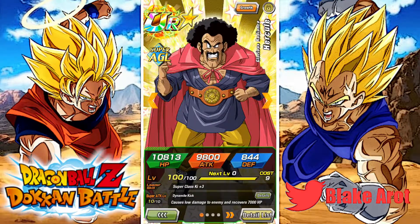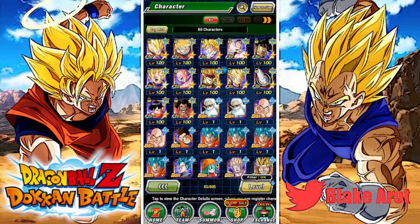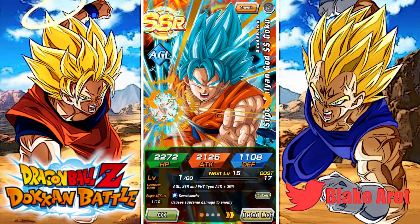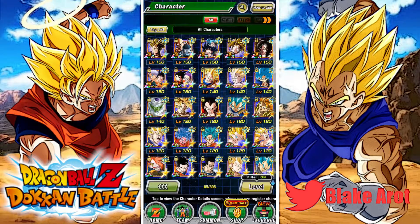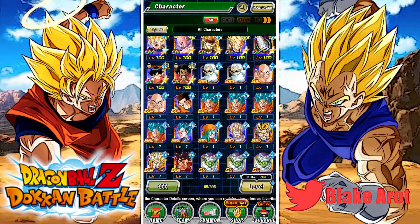This guy I'm probably going to rainbow. Hercule — look at him, he's so gross. Causes low damage to enemy and recovers 7,000 HP, great chance to reduce his own DEF by 80%. It's crazy. Links that no one else in the game has. This is the unit I was talking about. I've pulled so many of this blue Goku — I do have him rainbowed up here, and then I also just have him down here, and I've also used a few of him for SA for other blue Goku. He just refuses to leave me alone.